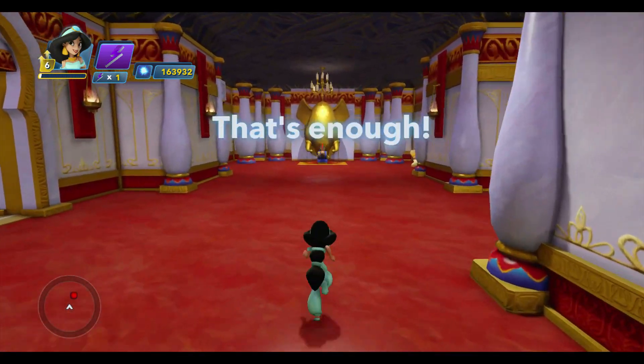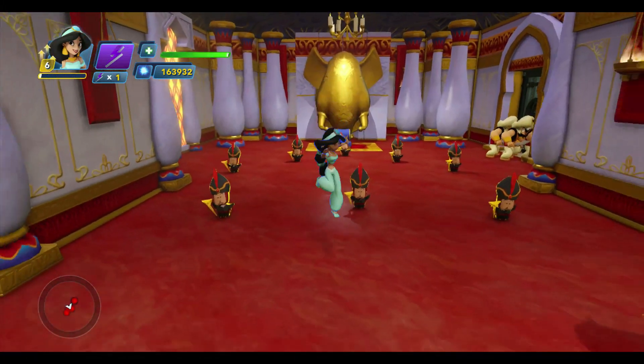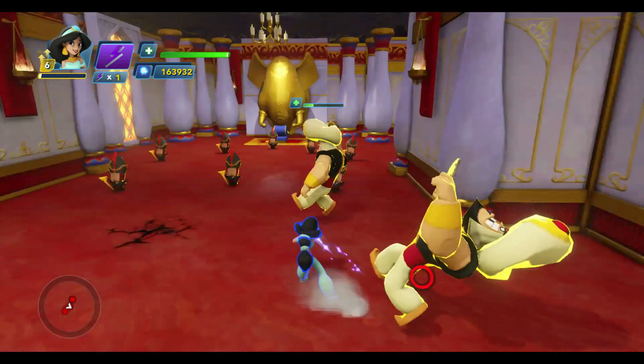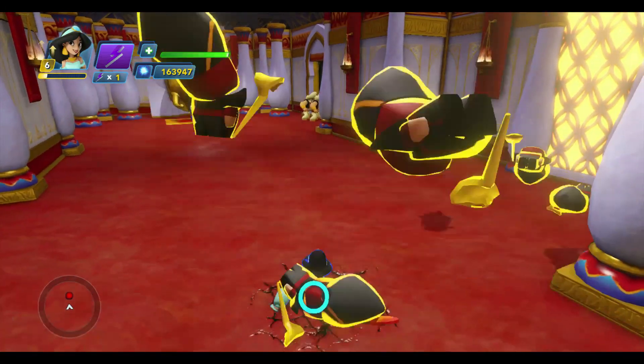After you complete the Cave of Wonders, you can finally enter the palace, where you'll face Jafar and his guards in a final showdown. The boss battle consists of several different stages, which should provide a fun and interesting conclusion to the game.